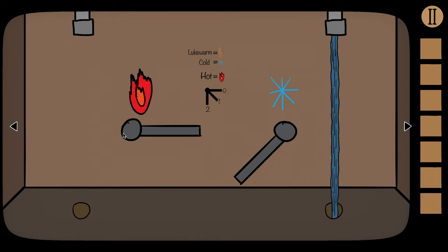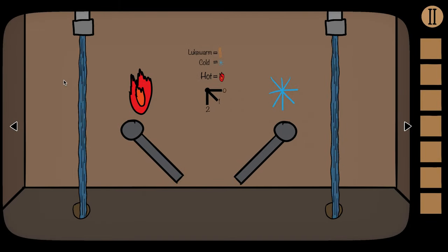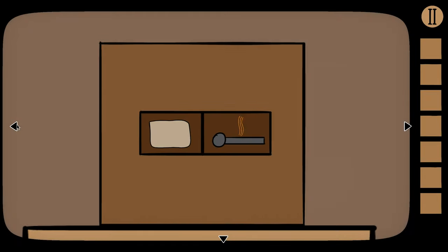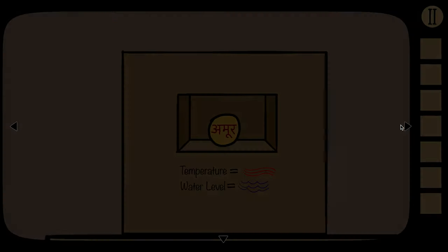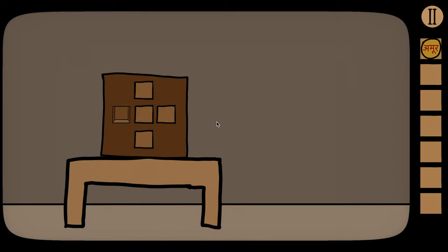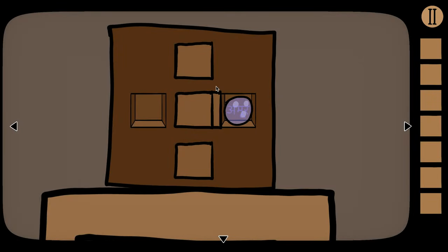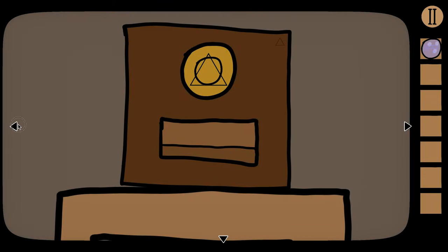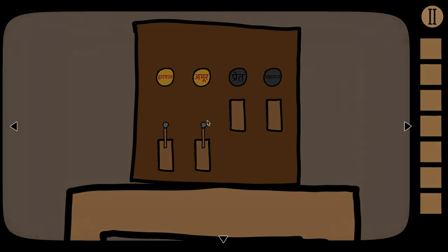This opens up a new knob — the lukewarm knob. The lukewarm knob affects water level but does not affect temperature. This is how we get the water level of two and temperature of three: with hot and cold both at one we have water level two and temperature two, and to get that extra one water level without affecting temperature, we turn lukewarm on to one. That opens up the bars with the token. We repeat the steps from before — put that into the next slot, grab the blue lens, put that into the lens slot, flip the switch, and the blue portal appears. We can now enter and that'll take us to the second level.